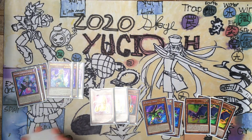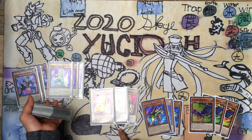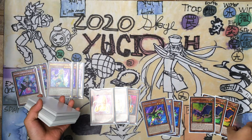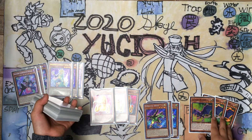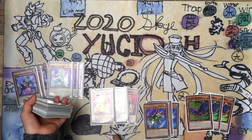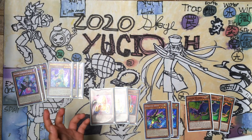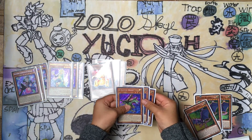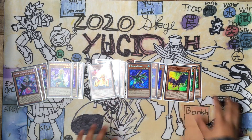For the ABC monsters, you need three Assault Cores, three Buster Drakes, and three Crush Wyverns. Assault Core says if this card is sent to the graveyard you can add one ABC monster from the graveyard back to your hand. Buster Drake does the same but adds from the deck to your hand. Crush Wyvern says if sent to the graveyard you can special summon one ABC monster from the hand to the field, which is a great combo starter.